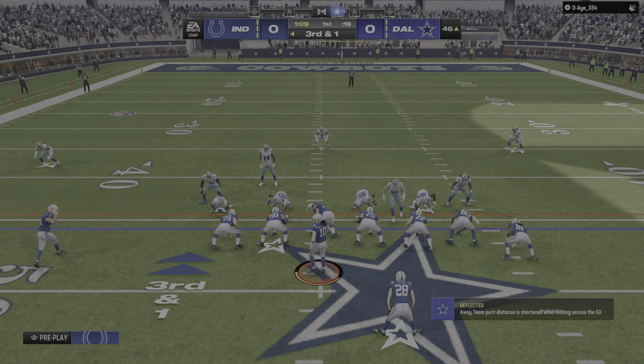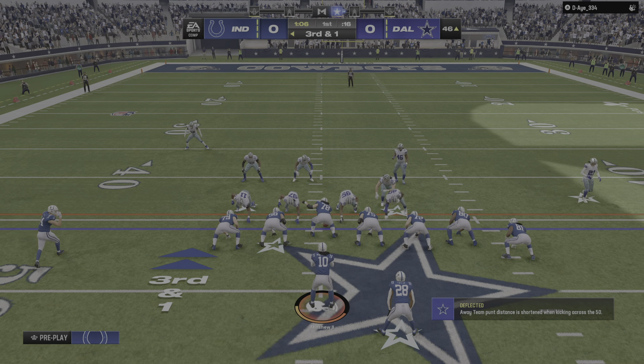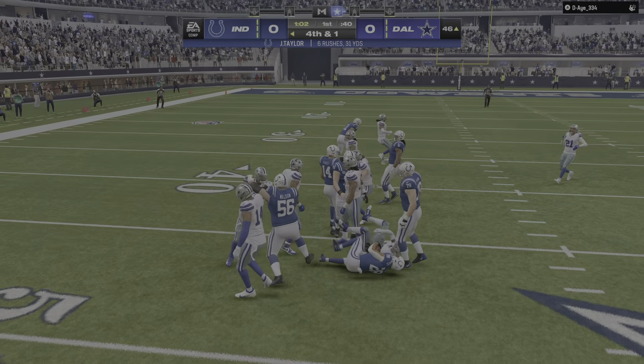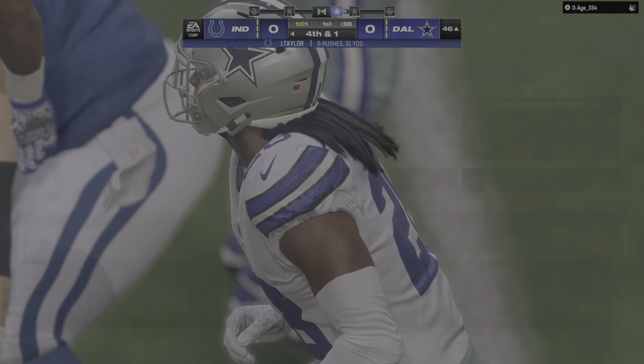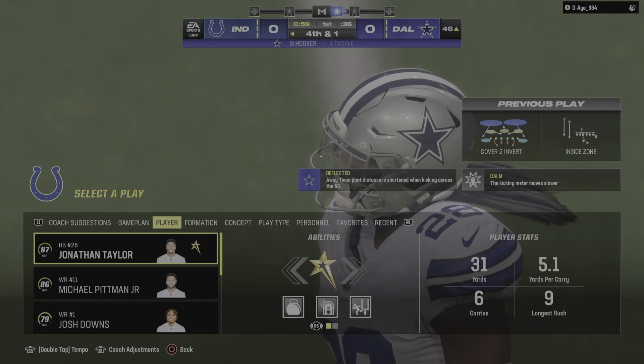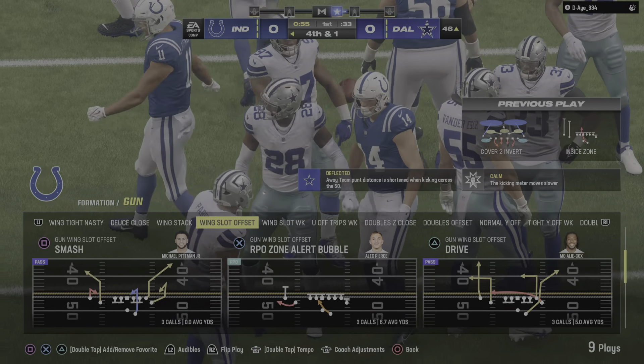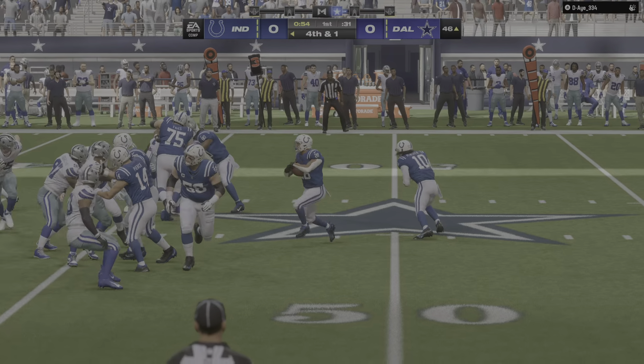So they just need one yard here to pick up the first down. On third down, here's Taylor — and Taylor, I don't think he got there. He did not. Unable to break free and he's marked short. They call it no gain that time, but they're going to be left looking up at a fourth and one.